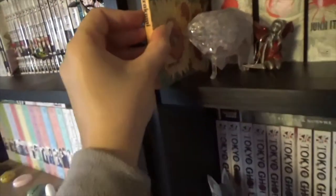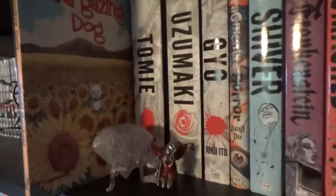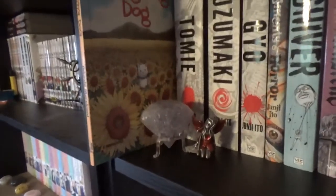At the end of the shelf here I have Stargazing Dog, a short manga by Takashi Murakami. It's really an emotional manga — it's about this man and his dog who are found dead in a car in a field. The police discover that the man's been dead for over a year and a half, but the dog's only been dead for three months. This is the story of how they ended up there, told through the eyes of the dog. It's definitely an interesting and emotional read.